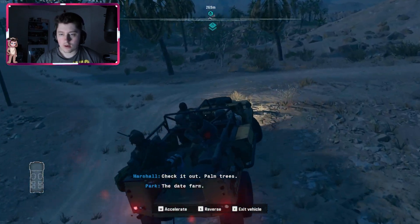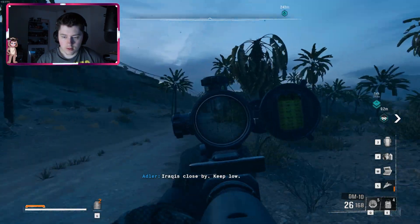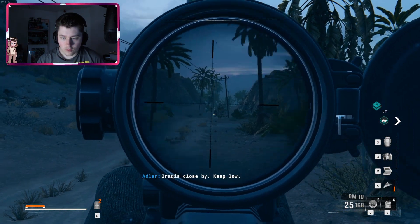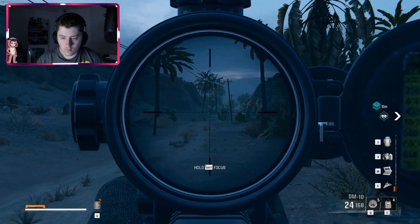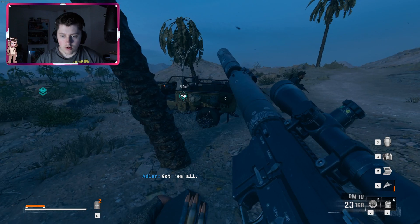The date farm — nice, it has one of our SCUD launchers. Rock is close by — keep low. Or we can just kill them. Nice, got them all. I feel like it's really weird that you guys don't really help that much when it comes to killing those sorts of things.